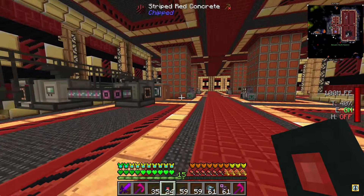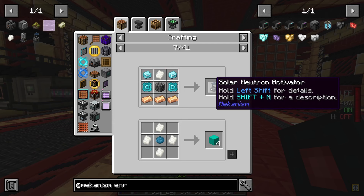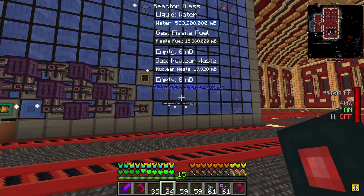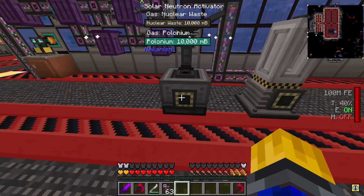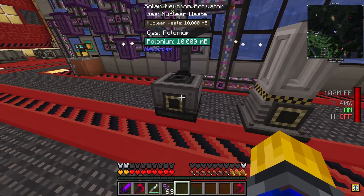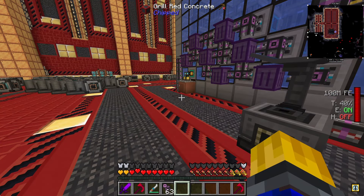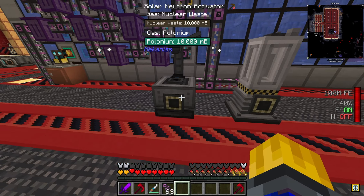This is what I'm looking for — the solar neutron activator. Now that I have HDPE sheets I can make that, and then I'll be able to turn this thing on and make polonium and plutonium. I put these down. I forgot you kind of have to have the sky above it, so I just dug straight up. I placed it right here and it filled up, and I forgot that when you break them when they're full of nuclear waste it spills and causes pretty much a radiation spill — a nuclear disaster.